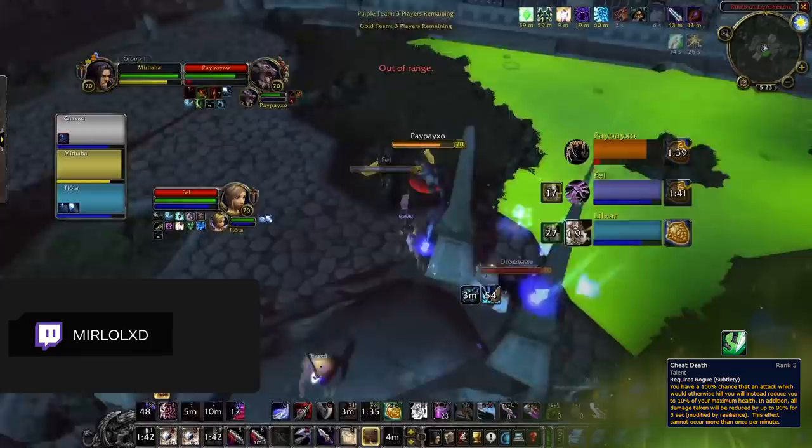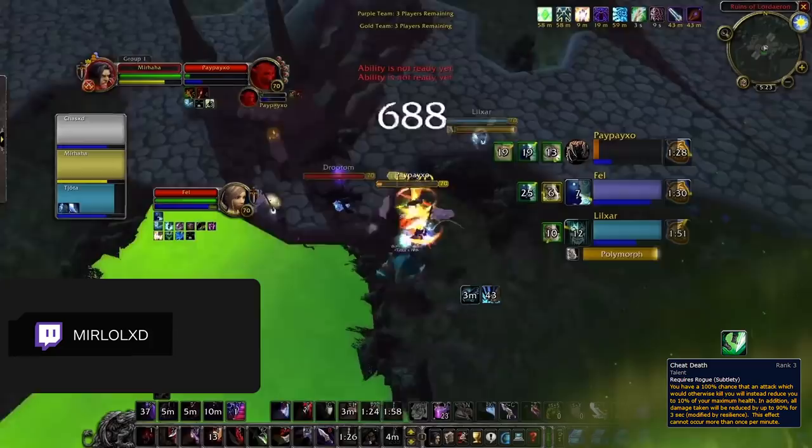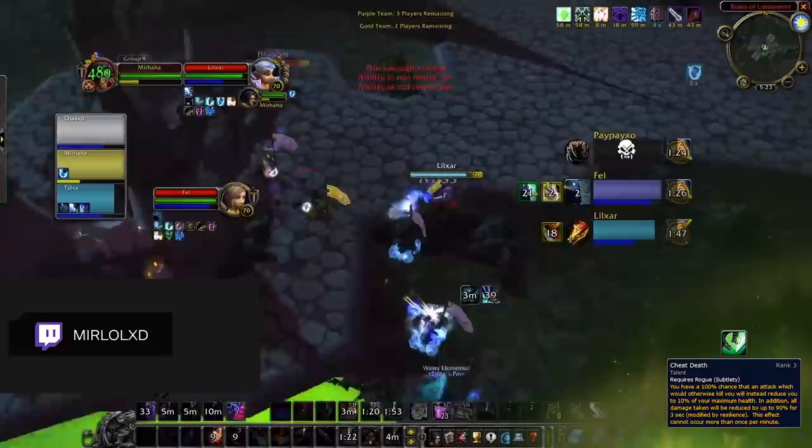And last up, Cheat Death is a talent that has the potential to save you, although in the earlier seasons it won't be too reliable. This is because it does indeed scale with resilience, which means as we gear up throughout the expansion and resilience levels get higher, Cheat Death will become stronger and stronger and can end up as a very reliable cooldown to prolong your death and keep you in the game.